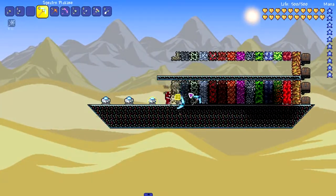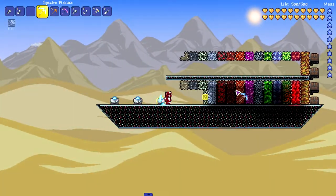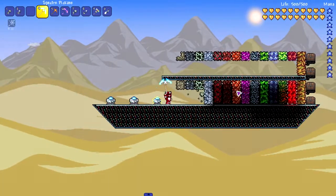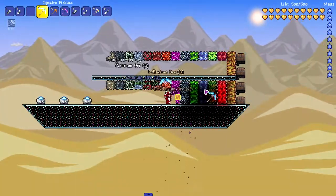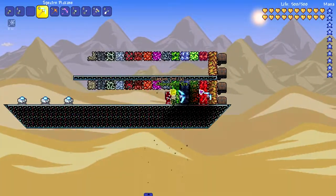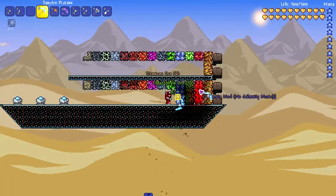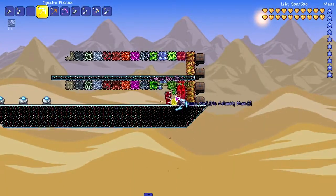Going on to the specter pickaxe. I expect to be able to get through all the ores, but not very fast. You can stand at quite a distance and get through all of it, which is nice. This pickaxe I never really pick up in any playthroughs, but pretty much all of these are going to get past all these ores except for Eulobloom.